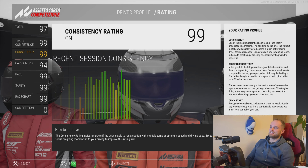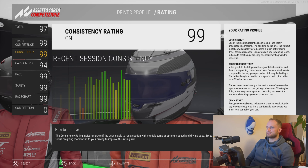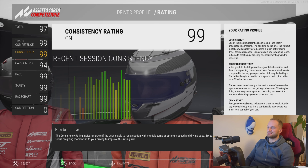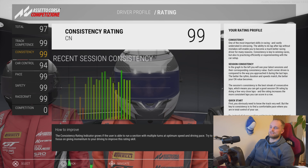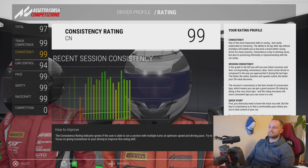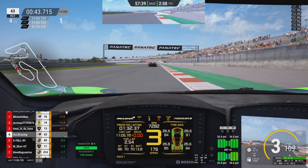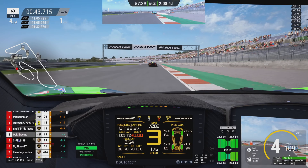For Consistency, there's a graph showing your most recent driving sessions and the consistency in each one. Generally, if you're just doing laps that are very similar to each other, your consistency will increase. I didn't really work on this — it just went up to 99 by doing races. If you're doing a race that's like an hour long and you spend that whole hour doing very similar lap times within maybe half a second of each other, your consistency will just improve massively.